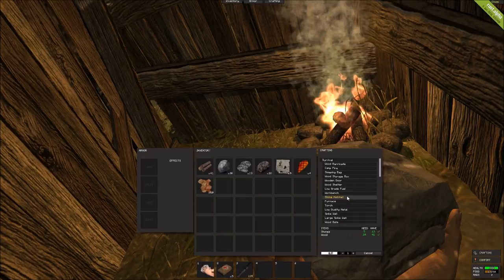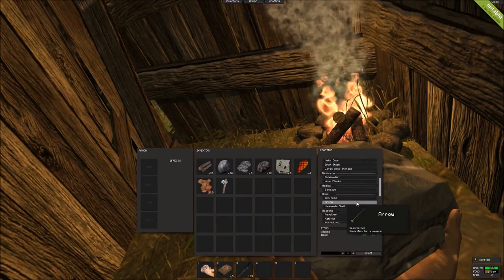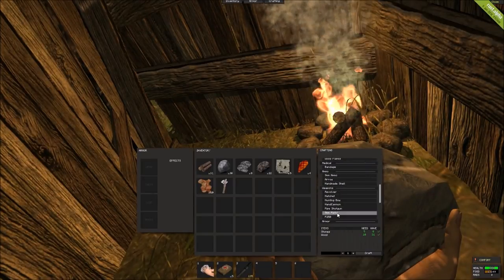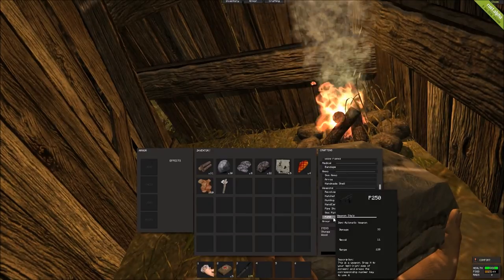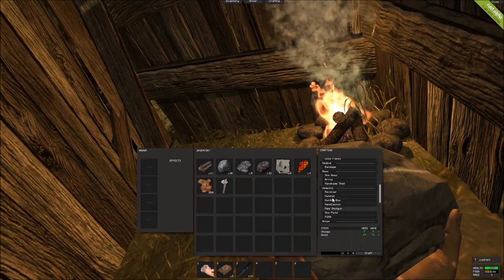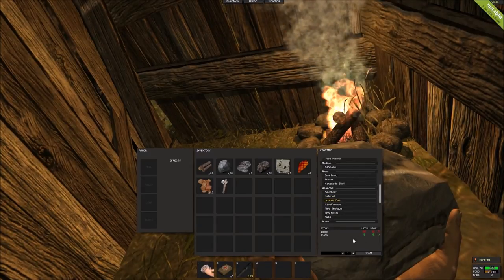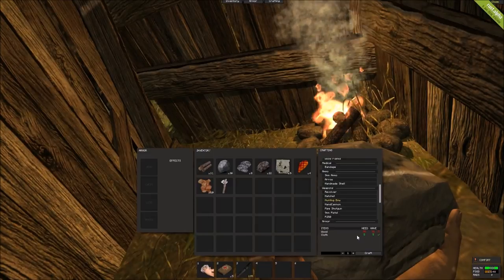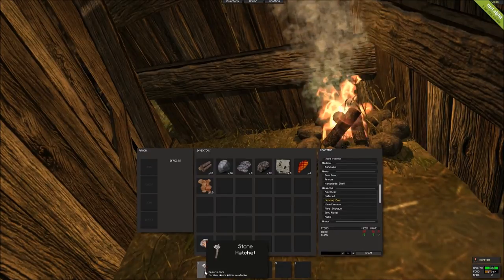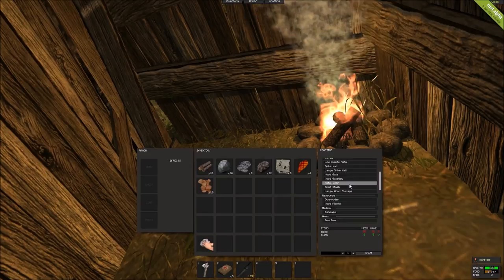After the stone hatchet, the next thing I like to do is get myself some sort of a weapon. You can use the rock and the hatchet, but a ranged weapon is ideal. You won't have the 9mm pistol or the P250 right away — I have those because I found blueprints on this advanced server. But the first thing I made was the hunting bow. Now that we have this hatchet, we can get rid of the rock because the stone hatchet is better.